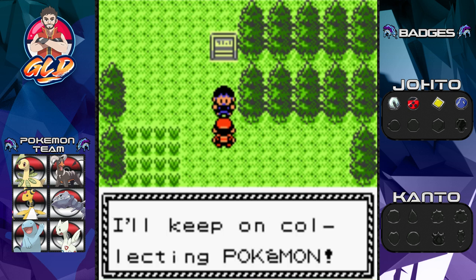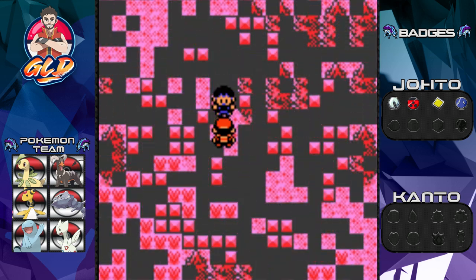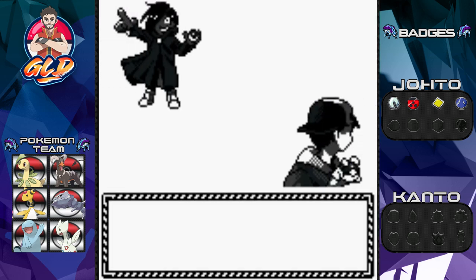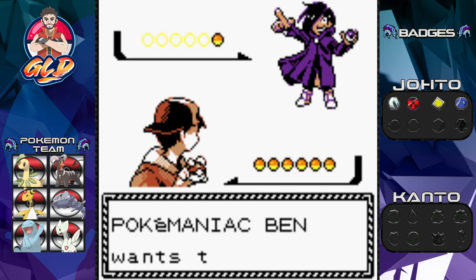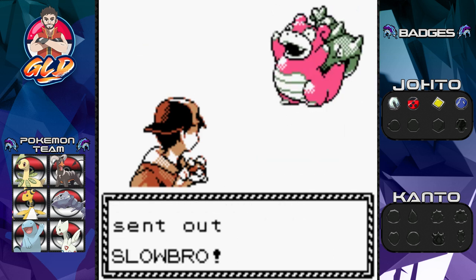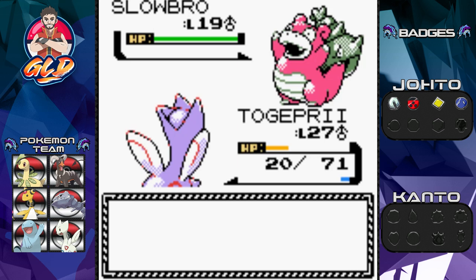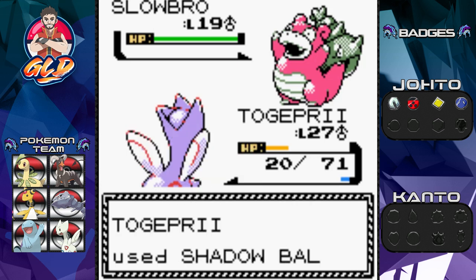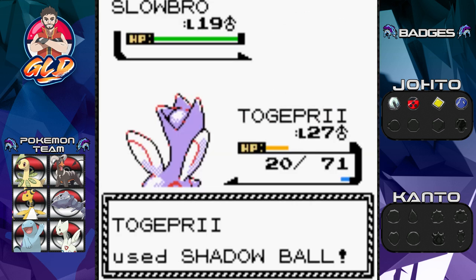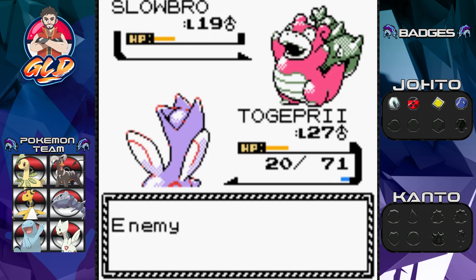Here we have Pokemaniac Ben coming out with a Slowbro. Shadow ball ghost-type attacks work here and that nearly defeats Slowbro. That Growl attack won't do anything.